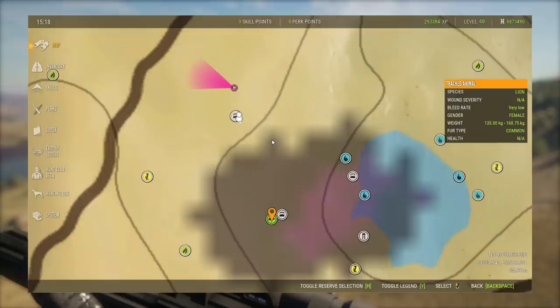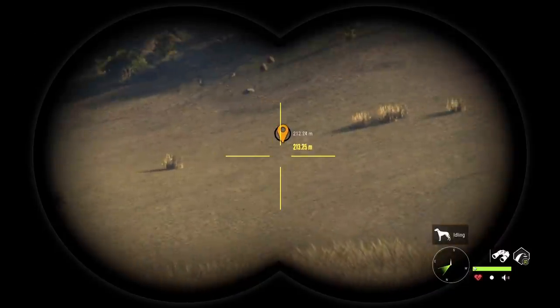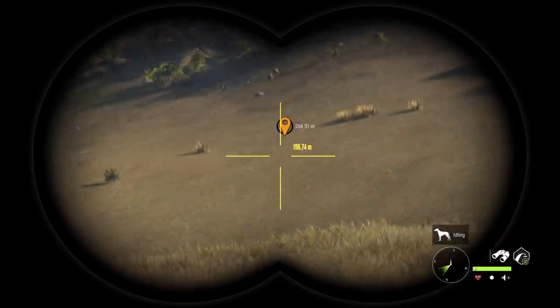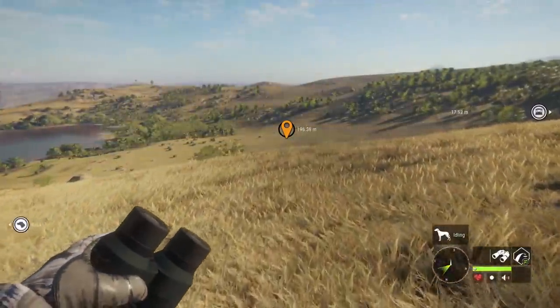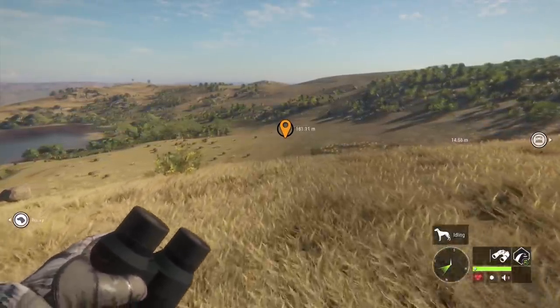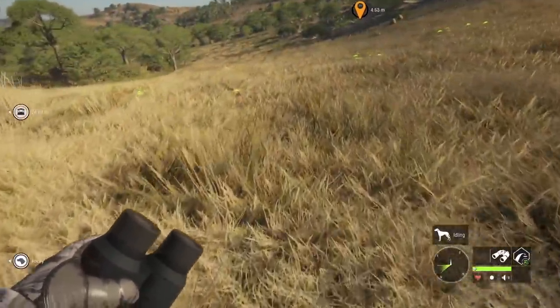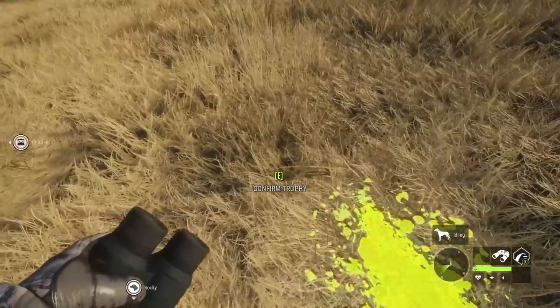Just to be absolutely certain, we went all the way back to 500 meters away, and we can see we marked the area — there is no jackal. But we should be able to go to that spot and still actually claim the animal; it's just not super straightforward even with that. Because we dropped it, we have the blood here to help us as well.